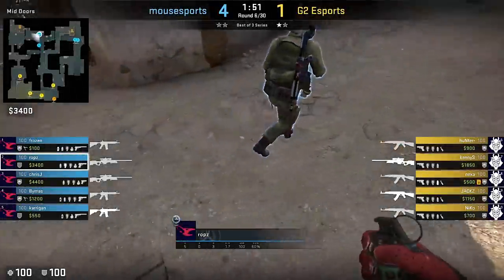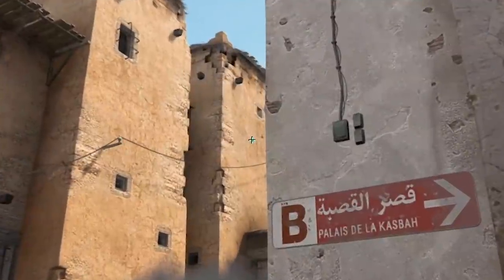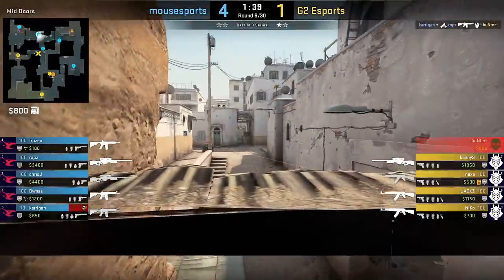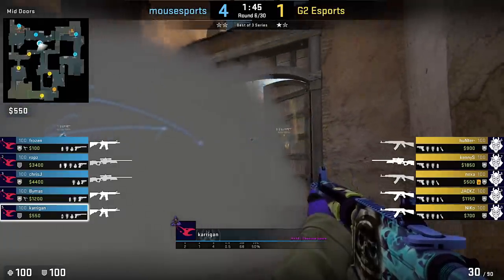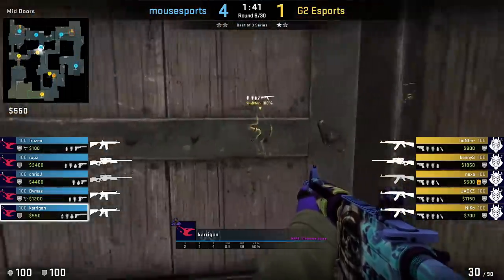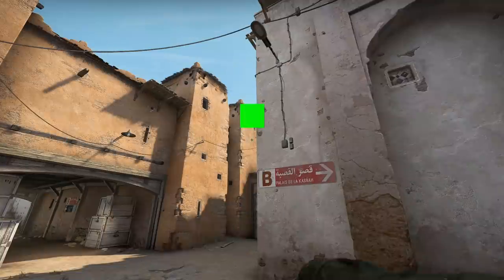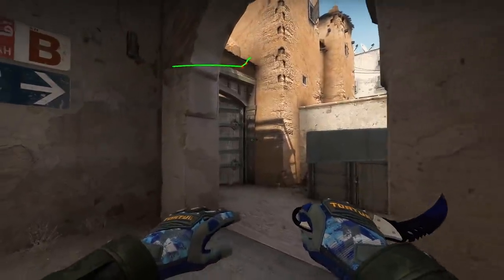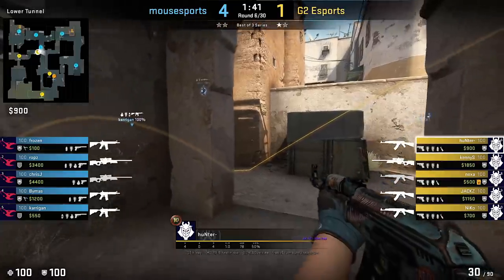Here's the aggressive move for lower tunnels. Rob stands on this stone, aims like shown, and a simple left click throw results in a good supportive flash for your teammate to quickly peek lower tunnel slash xbox area. Carrigan is the player near the doors — he steps in close to lower, most likely calling the flash for himself. In this case it's a 1v1 trade, but not a bad try at all — if there would be no kennyS in T spawn, it could have been an easy 5v4 situation for mousesports. A very simple yet potentially brutal flashbang.